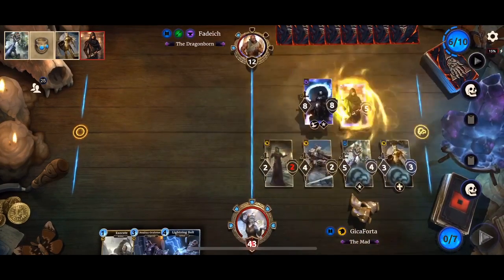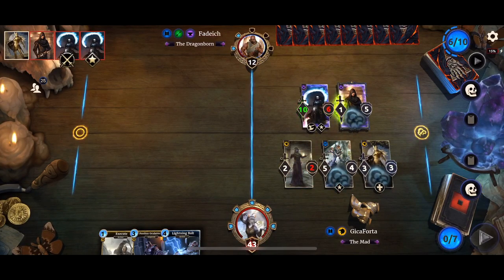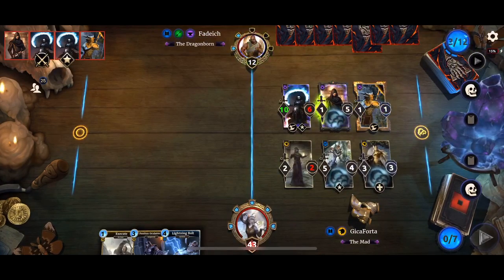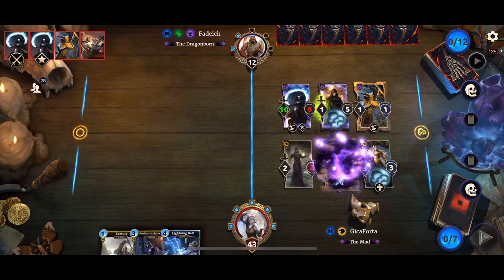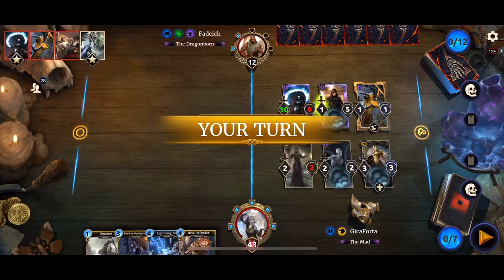Lucian. So I think this is a Slay Telvani. We don't actually care about this Blood Elder gaining HP. Do we have Lethal? Let's see — like 8, 10. We do not have Lethal. We are going to draw a card. Gnarl Root Bender is awesome.